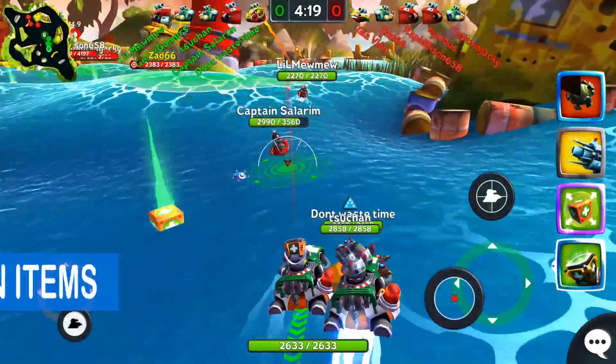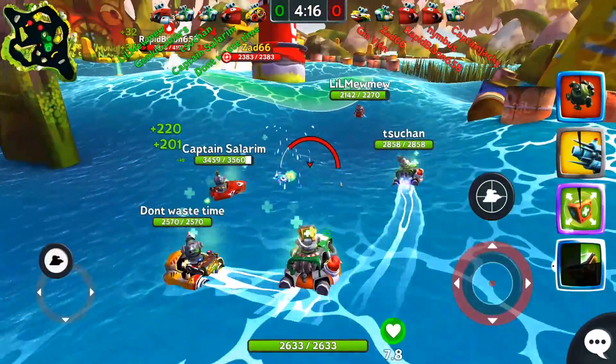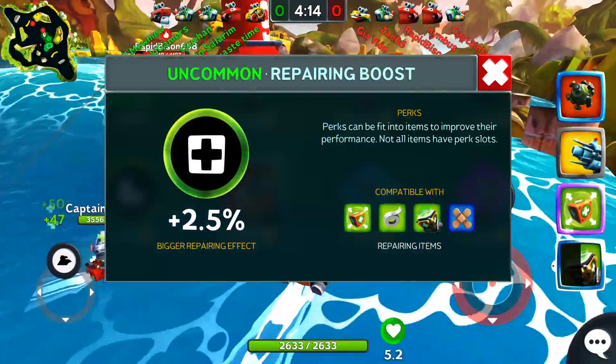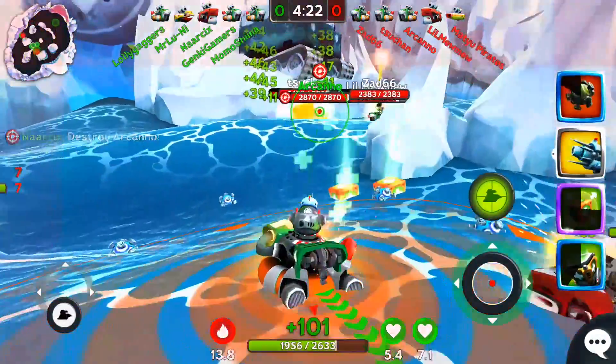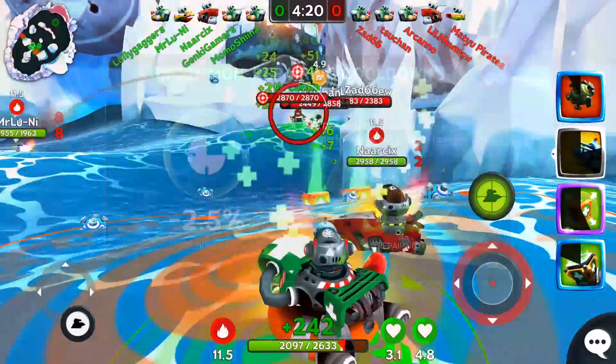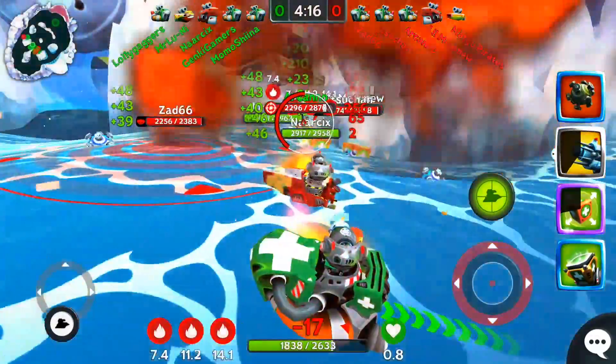Green items. Moving on to the green healing items, it is best to use the repairing boost perk that increases the amount that these items can heal. Cooldown may not be as useful because you often can't use your items the moment it's off cooldown anyways.